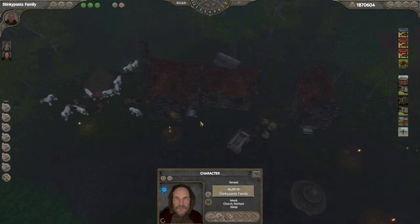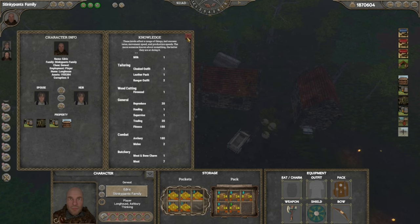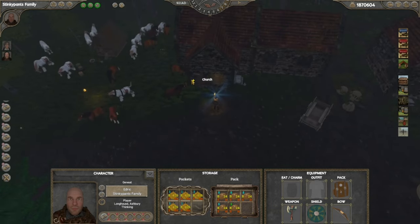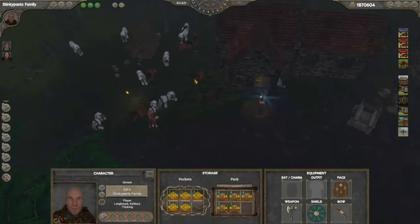We've got my archery skill up to level 100. The reason that's important is because you don't want to miss when you shoot at somebody, because they'll call the police or alert nearby family members, and then they'll hate you and you'll get more enemies who burn your stuff down.